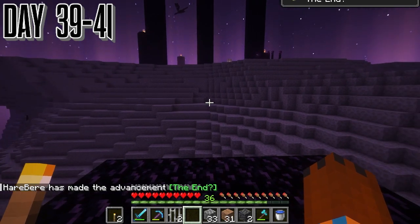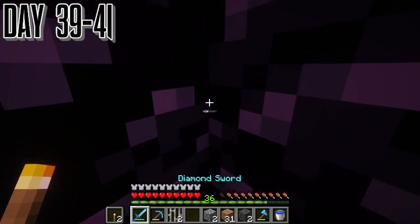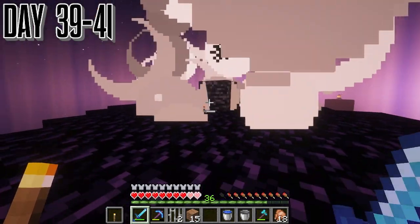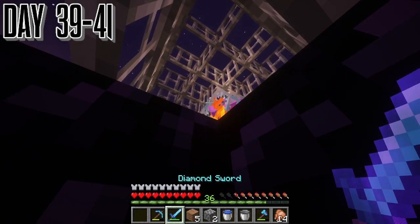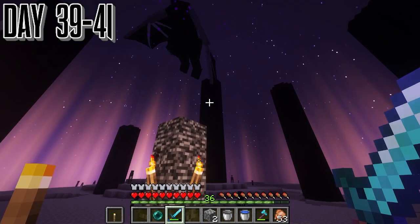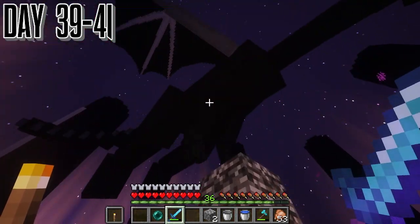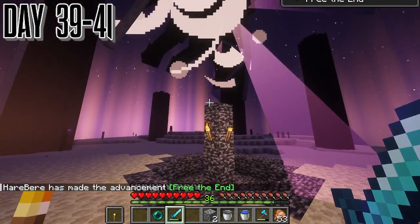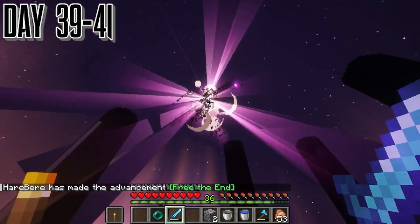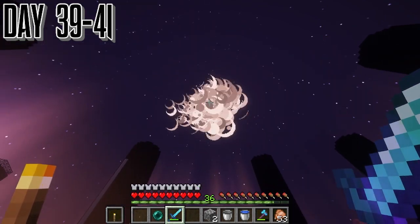Day 39 through 41 — it's just me fighting the ender dragon. We go straight into getting all the ender eyes done. The reason it took like two days is because I just kept dying from the stupidest stuff, mostly me falling and getting flown in the air. I died a couple times by the breath. But we ended up killing him — getting it all on camera this time. This is a lot more climactic than the last time I did this on camera, where it all got corrupted.